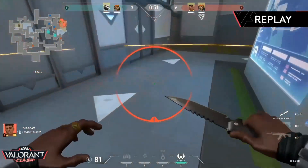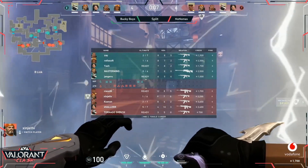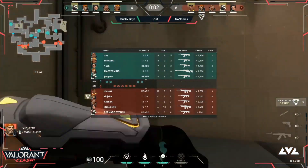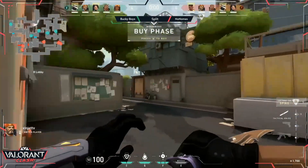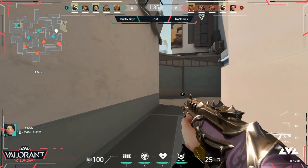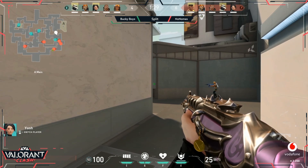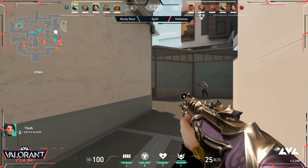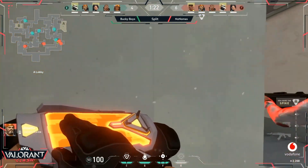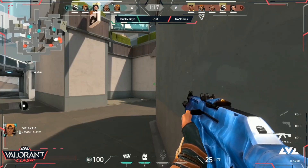Four against six — not the blowout we saw in game number one. I'm actually happy this is going to be a much closer game. Both teams are fully equipped — pretty much exclusively Vandals, one Operator on the defending side, and one Phantom for the attackers. Outside of that it's Vandals all day. Big difference: both weapons cost the same 2,900 credits, but with the Vandal you can get an instakill headshot regardless of armor at any distance.